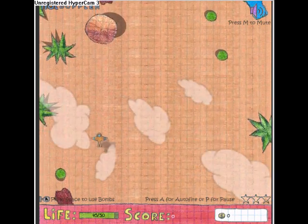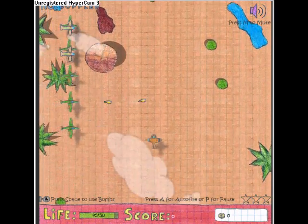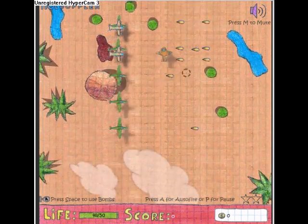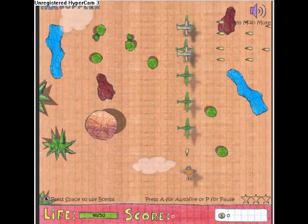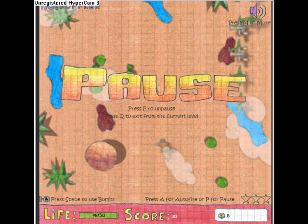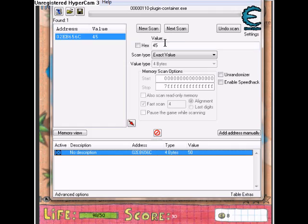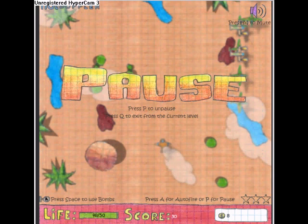Next I'm going to be doing the money hack. Right now I have zero money. So first just get a bit of money, then you search 8 as a new scan. Remember, it's a new scan — search 8, or whatever money you have.